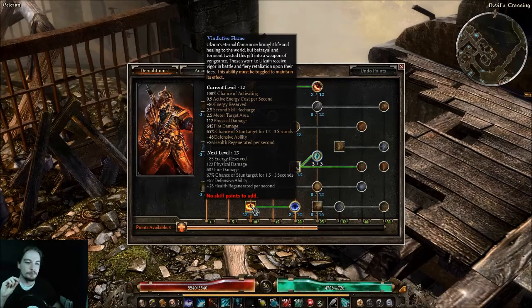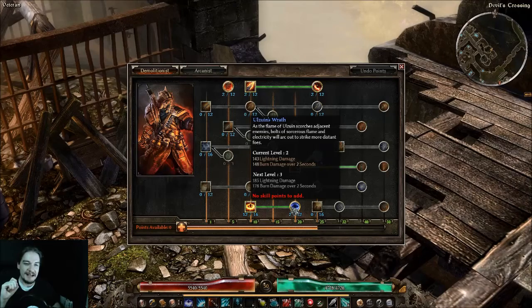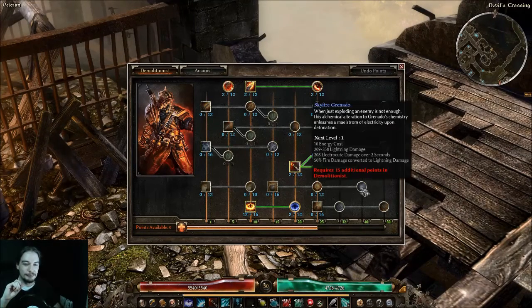I'd also recommend Vindictive Flame as a one-pointer — you get a lot of value out of it if you put points in, specifically defensive value. Ulzuin's Wrath is a one-pointer add-on in my opinion: when it procs it reaches out and shocks enemies, and if you have elemental damage built up that lightning damage is actually not insignificant — a nice little chunk of damage, and the burn damage is nice to have as well.